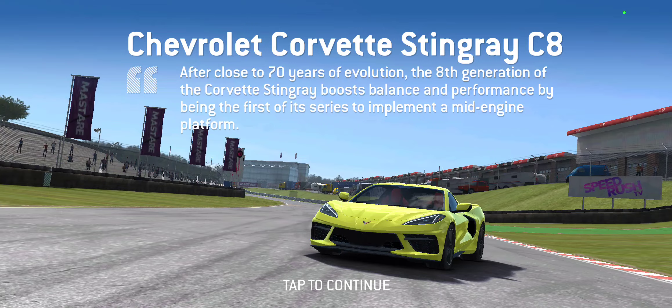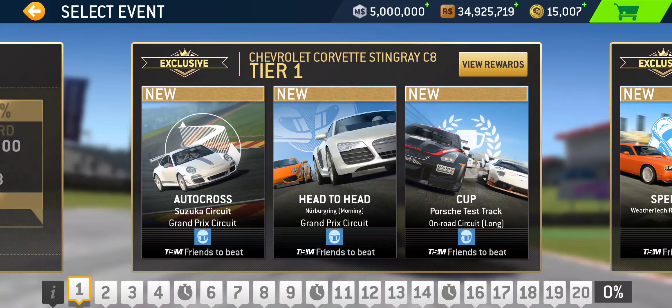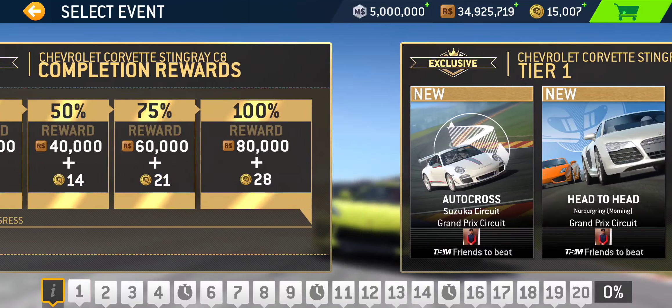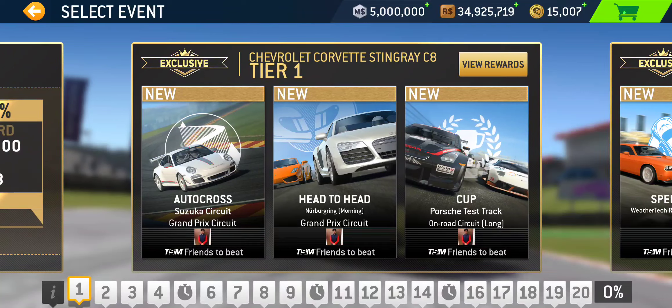Normally with these series I go tier by tier, but in this instance I'm going to go over the events by type. There are shorter events like autocross, speed snaps, and drag races. There are only two drag races, so I feel like that would be a little silly to make a video based on just two drag races — maybe I'll include that with the speed snap or autocross.